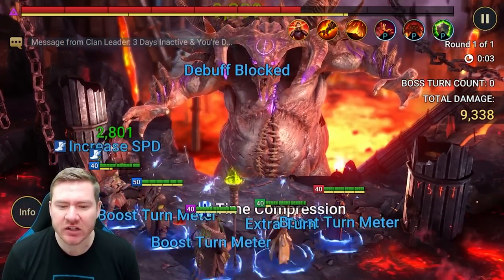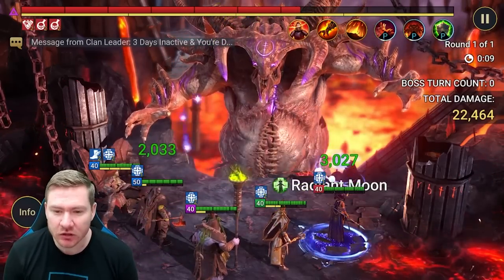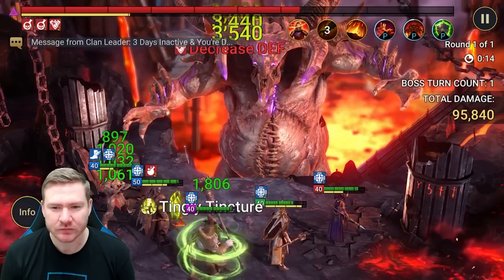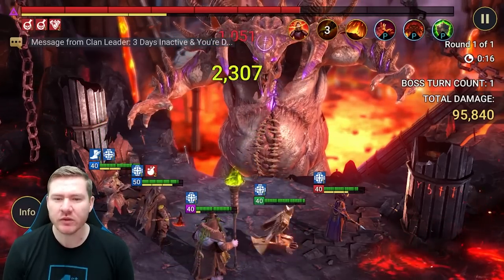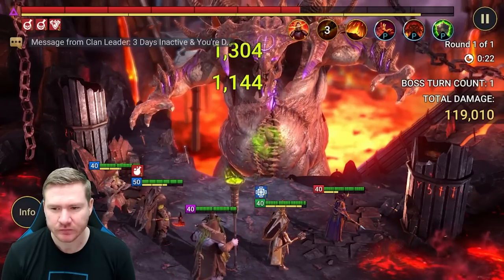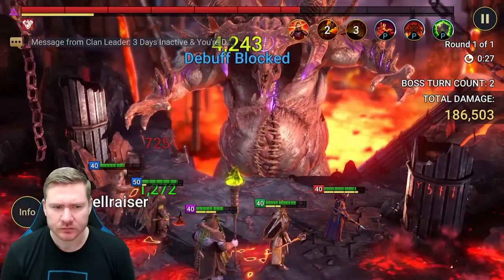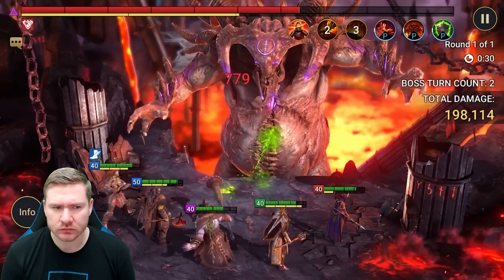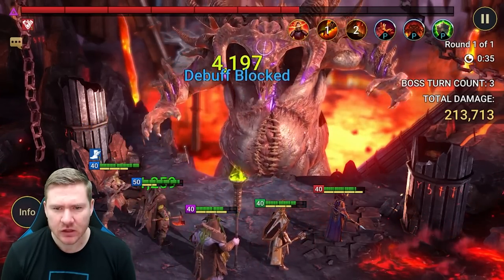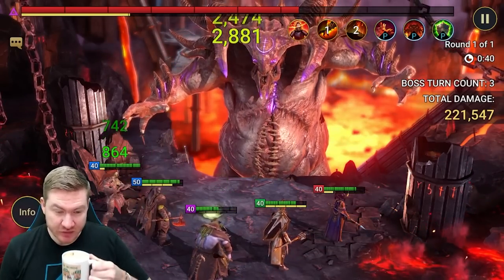I didn't realize I only had two pieces of gear on Eurogrim — now he's got four; he still needs armor and a helmet but we'll find him something soon. The most damage we've done on a normal key is just over a million, I think. He's on void so nobody's at an affinity disadvantage.